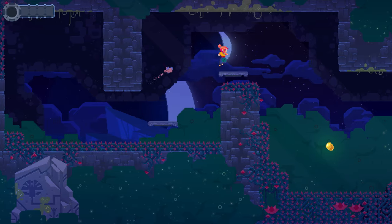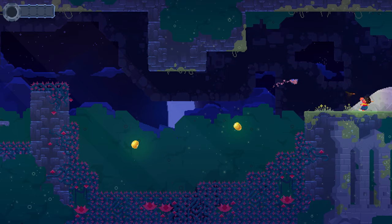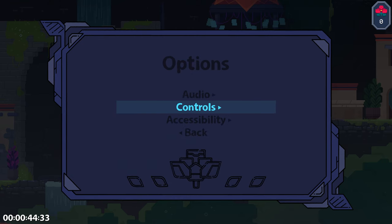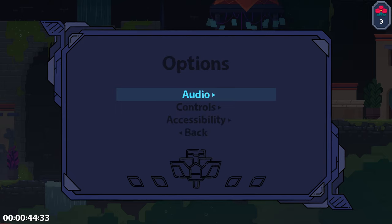As part of the control binding menu, I also added a few special options that we noticed were commonly requested in our playtests — things like being able to adjust the spirit's speed and decide on a toggle versus hold release function for splitting. There's still a lot we want to do with this pause menu, like include accessibility options and graphics settings, but for now it's in a pretty good spot.